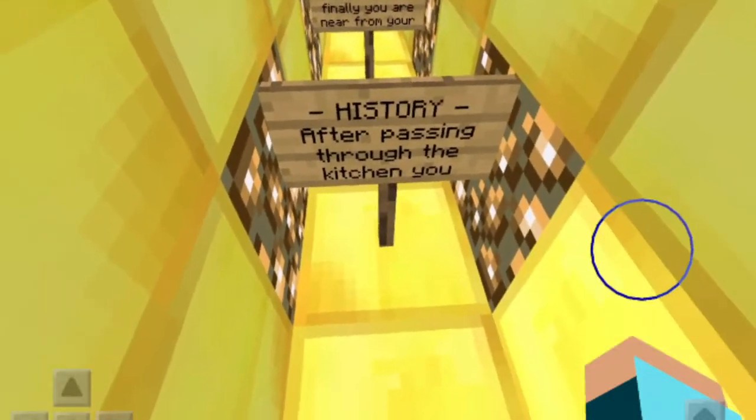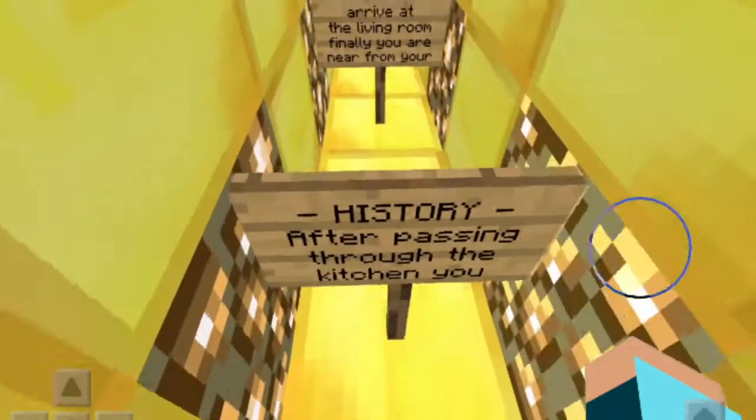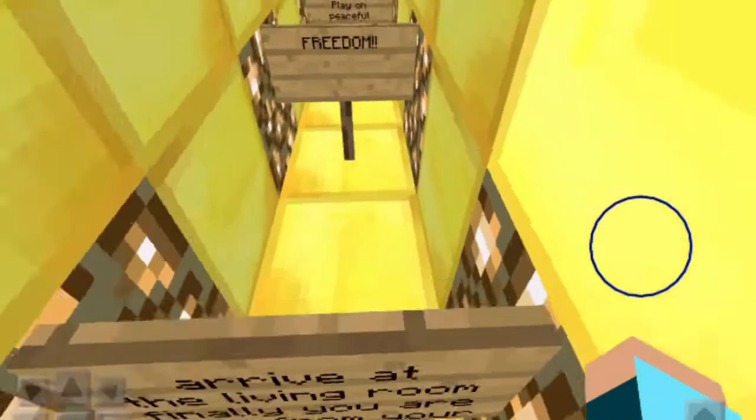Alright, history. After passing through the kitchen, you arrive at the living room. Finally, you are near from your freedom.